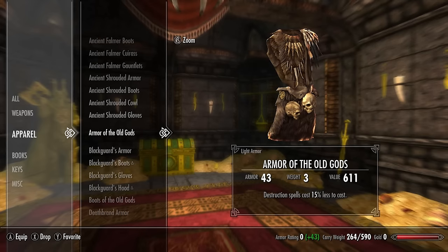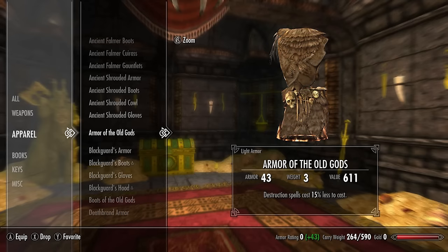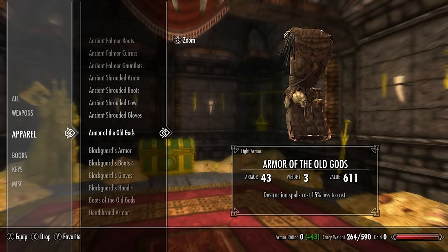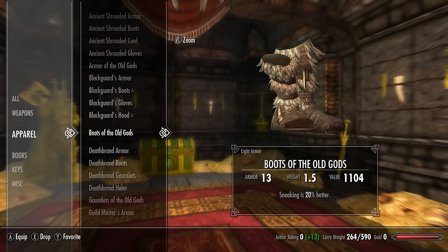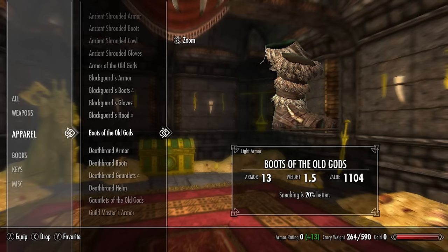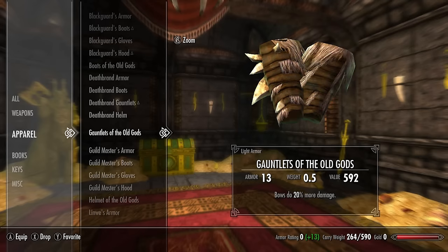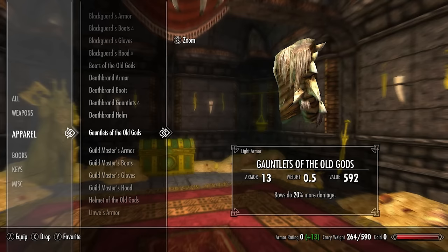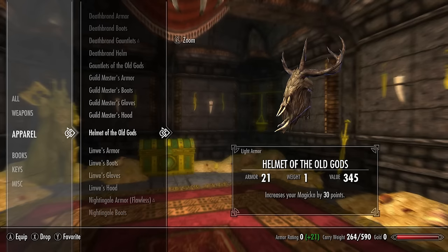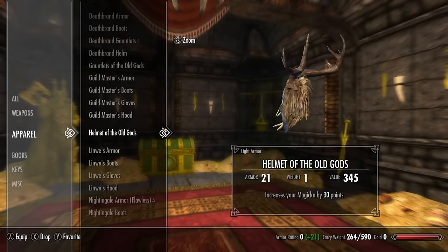For the next set we have the Old Gods set. The Armor of the Old Gods has a base armor rating of 24 and destruction spells cost 15% less to cast. The Boots of the Old Gods have a base armor rating of 7 and sneaking is 20% better. The Gauntlets of the Old Gods have a base armor rating of 7 and bows do 20% more damage. The Helmet of the Old Gods has a base armor rating of 12 and increases your magicka by 30 points.